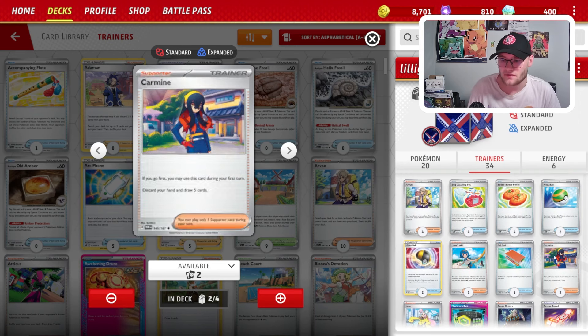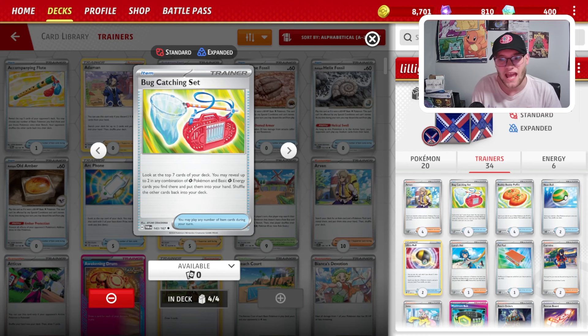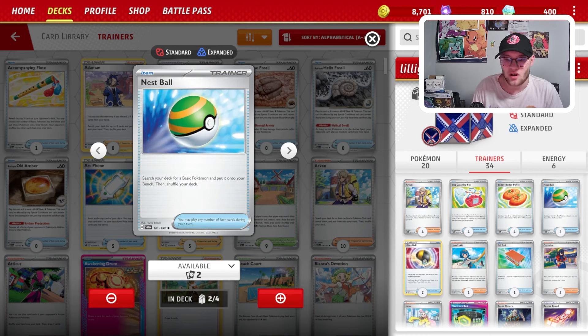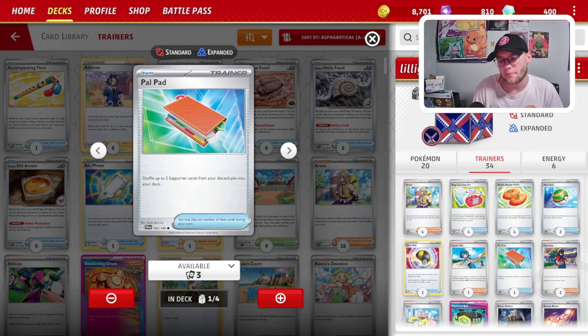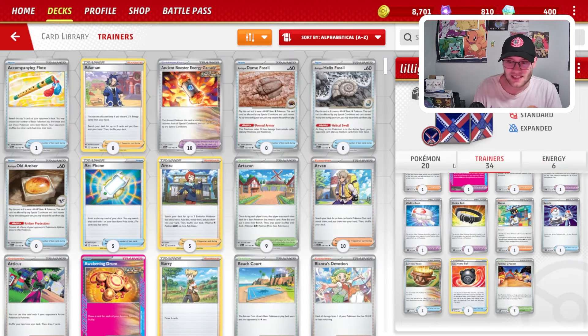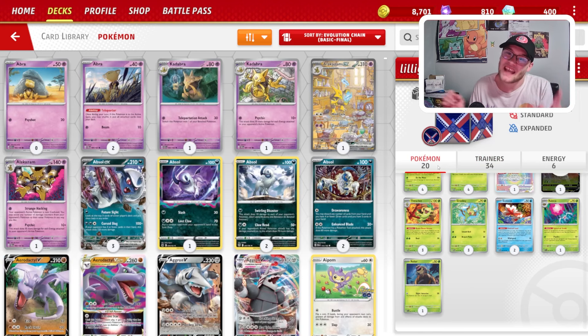We have the Rescue Board for Goldeen. We've got Carmine in case we go first. And then we're essentially just playing as consistently as we can with cards like Bug Catching Set, Buddy Buddy Poffin, Nest Ball, Ultra Ball, Lemonade, and Palpad. We do run 6 Grass Energies, and that's kind of just the list. So let's jump into a game, let's see how it functions, and I'll have that list down in the description below so you can also test this deck out.